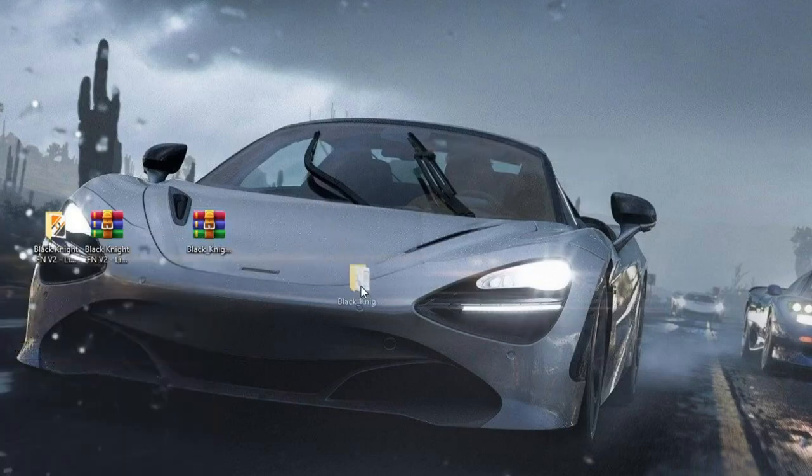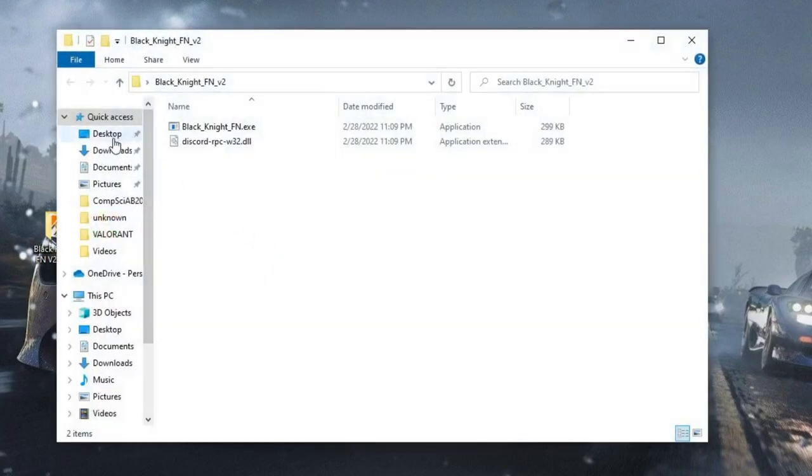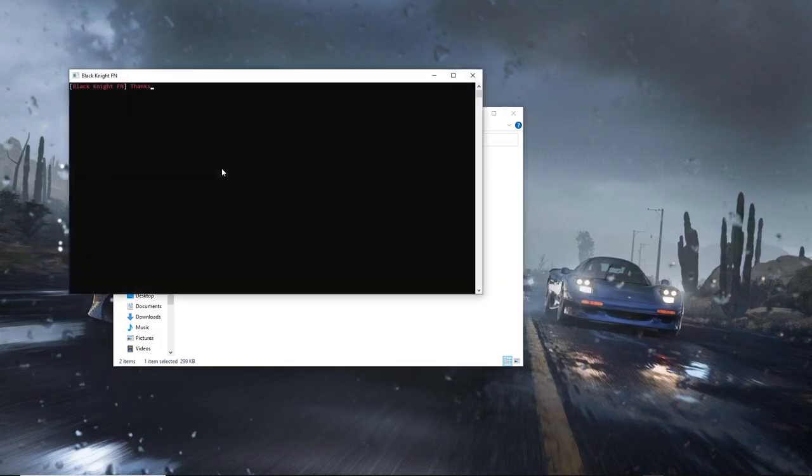This will get you the real folder for Black Knight. Click on it and you should see an EXE file — just launch this file right over here and it's going to launch the private server for you.